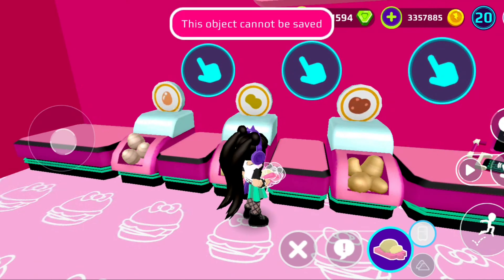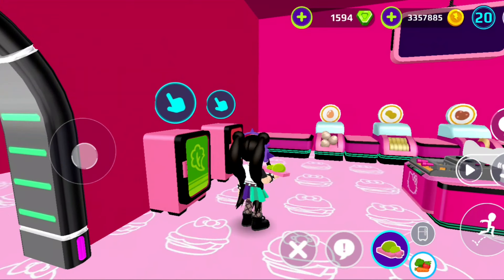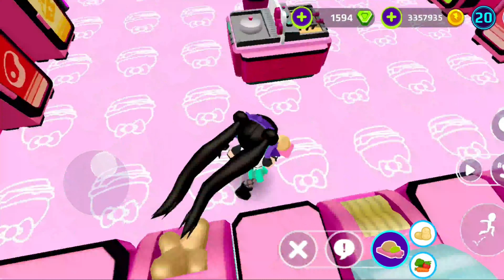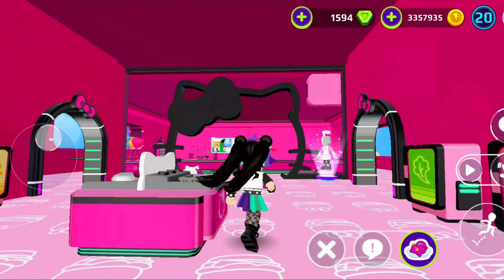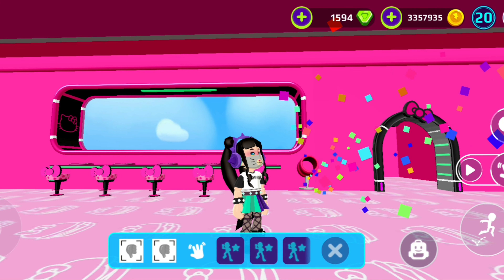For the second emote, you want to make disgusting food — something that is not tasteful. The recipe is lettuce plus some potatoes. Get some potatoes, some lettuce, put them on the fire, and fry them. Then do the same process: open the emote saving place, eat the food, and you get that emote.